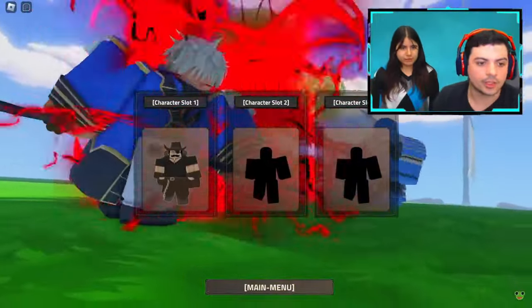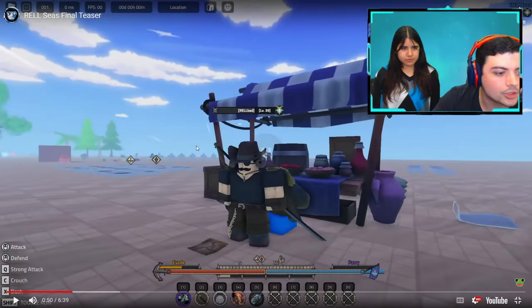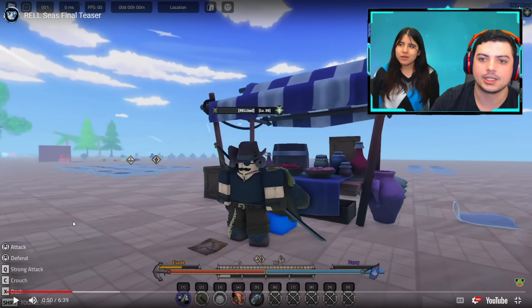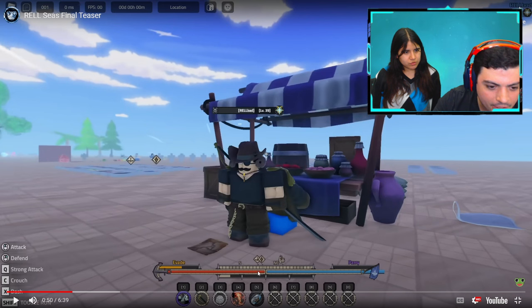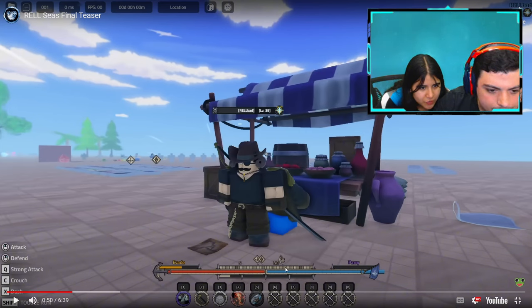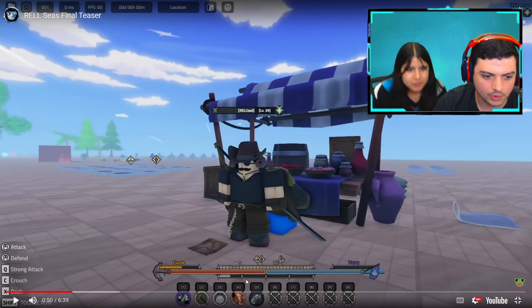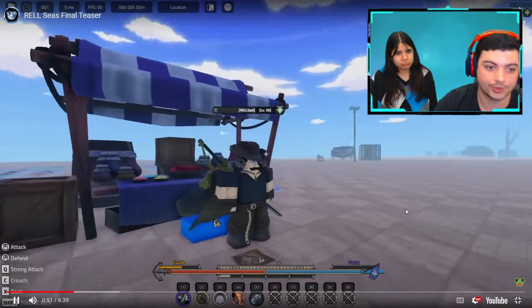We have our character slots — let's see what the game looks like. Look at how much is going on right now. It tells you all the controls, which is really nice. People don't show this enough. You can actually know the controls. Look at all the things in your inventory slots — evade, parry. This must be your health, this must be your stamina. There's also a compass, and I wonder what these little bars are — maybe an ultimate bar or a dash bar.